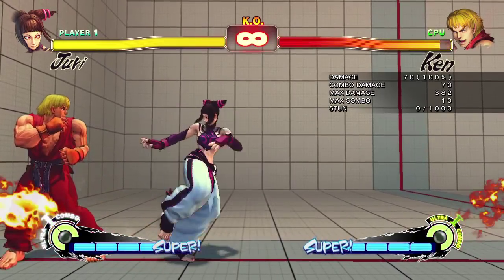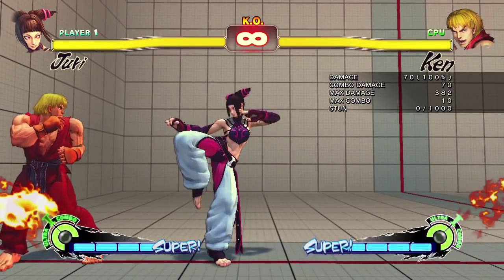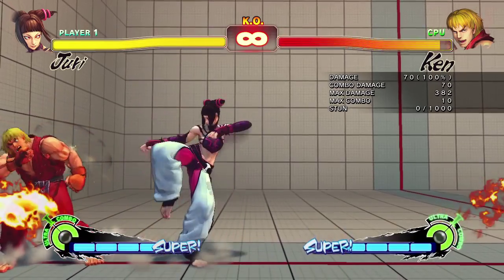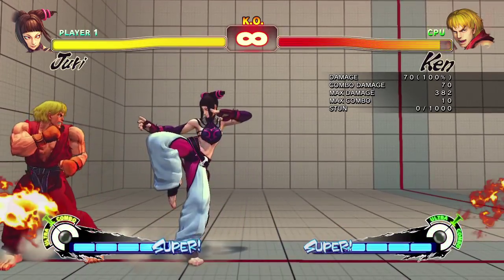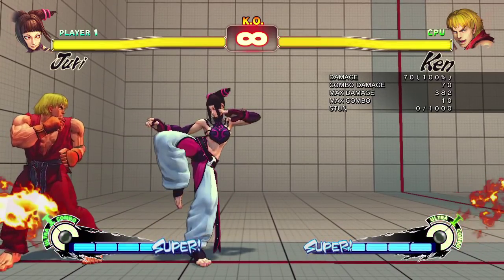The last medium we're going to talk about is the overhead. It's actually deceptively far range, not bad — 70 damage. It doesn't hit twice, so it's not going to break focus attacks like Ryu's or anything. But it is really far and it really shines in Ultra 1 because you can combo after it. Right now you cannot, so you have to wait until you're in Ultra to do that.